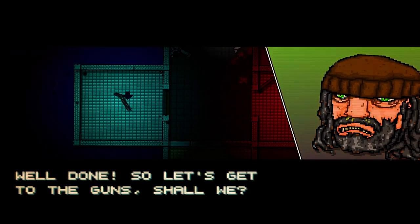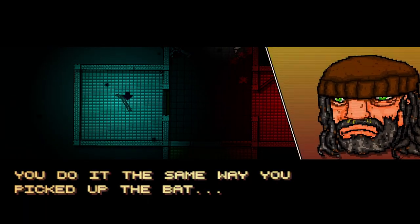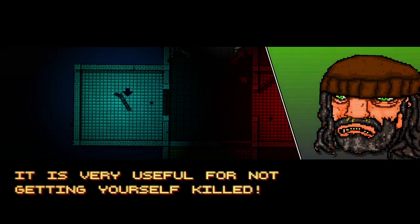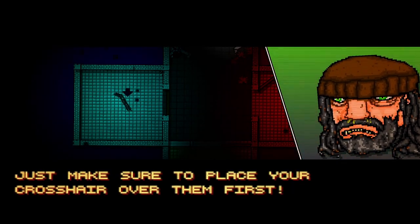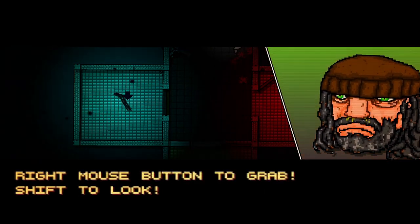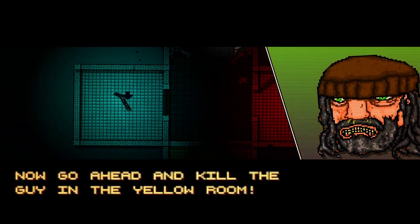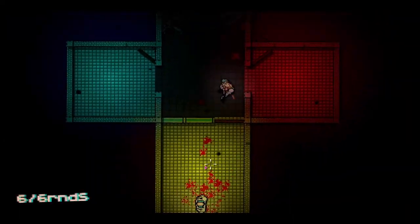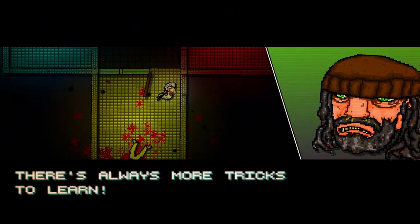Well done. Let's get to the guns — go get the shotgun in the blue room. You pick it up the same way you picked up the bat. Shift button to look for enemies out of view, very useful for not getting yourself killed. You can press the scroll wheel to lock on to enemies, just make sure you place your crosshair over them first. Right mouse button to grab, shift to look, left mouse button to shoot, scroll wheel to lock on.